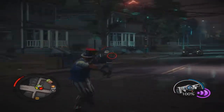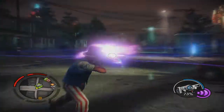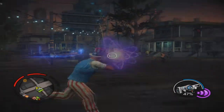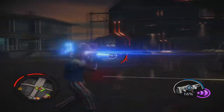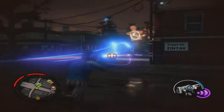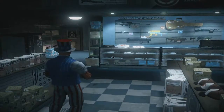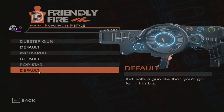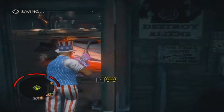NPC enemies have already started shooting. And there we go. The Dubstep Gun reloads very quickly, let's say. This is probably my favorite weapon in Saints Row 4. So, let's go.